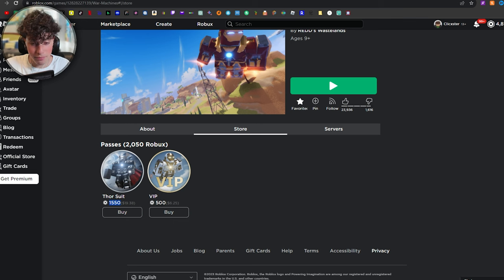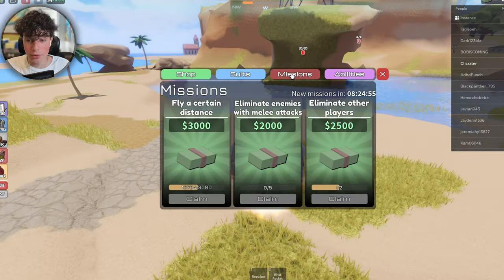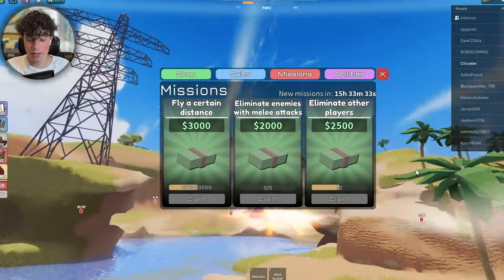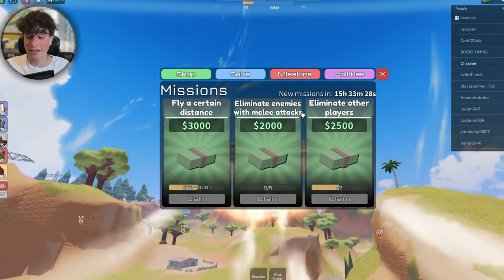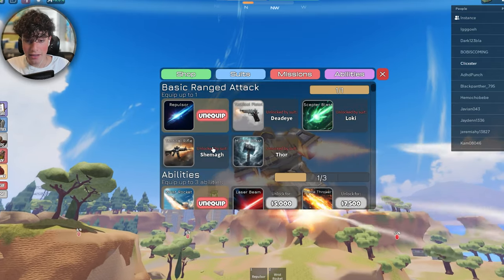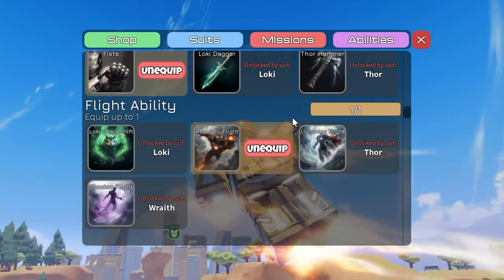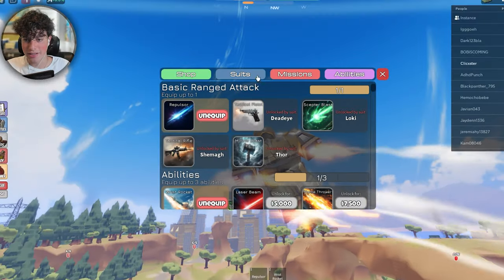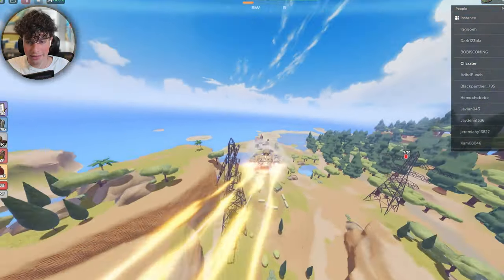Looking at missions: fly a certain distance for $3,000, eliminate enemies with melee attacks — haven't done that yet — and eliminate other players for $2,500. There are also more abilities you can unlock. You can grind for a laser beam and other stuff, which is going to make this game really fun to keep playing. Let's go get some flying distance and do these missions.